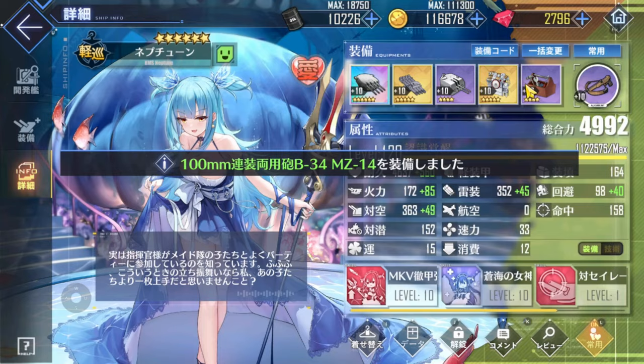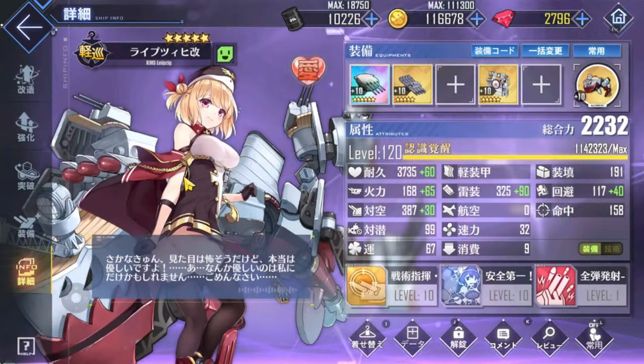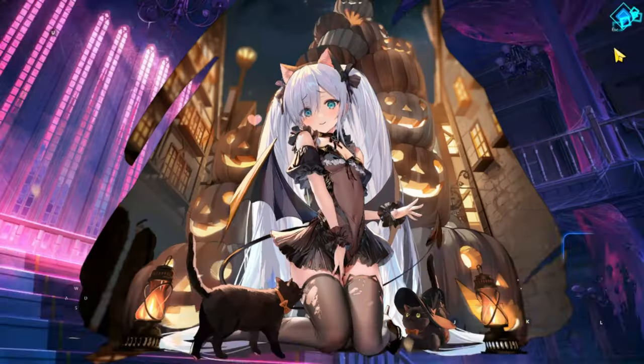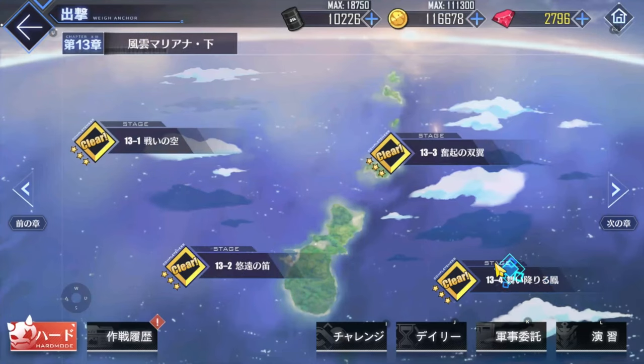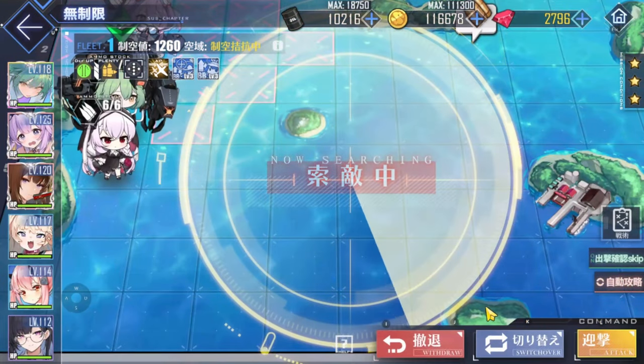Before diving into the findings, I want to share my thoughts about testing in Azur Lane in general. The reason it's not enough to just run all the numbers through a calculator given the ships' stats and damage formulas is because combat is real-time and auto mode moves more or less randomly.